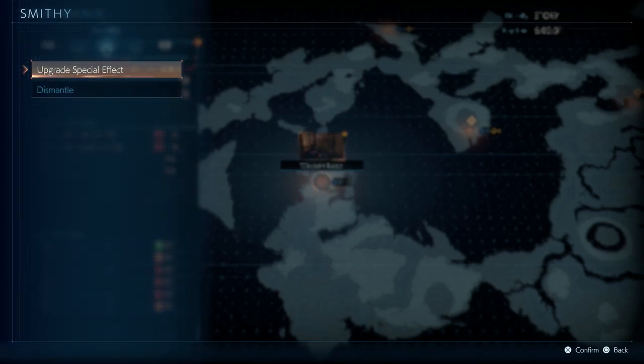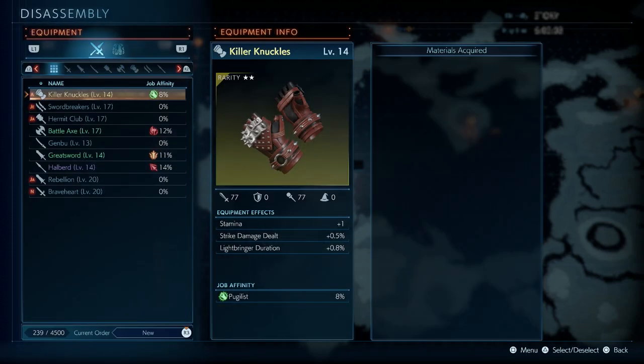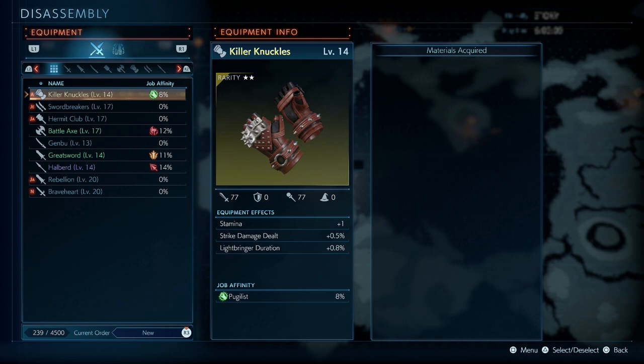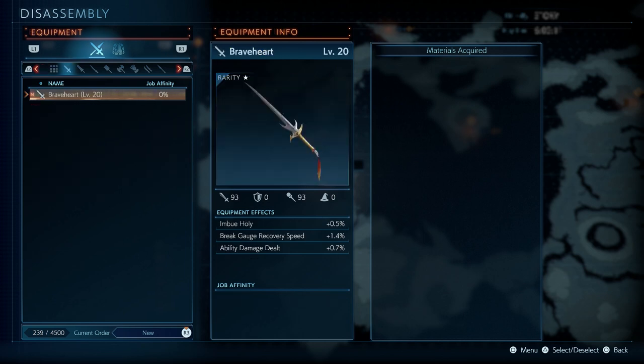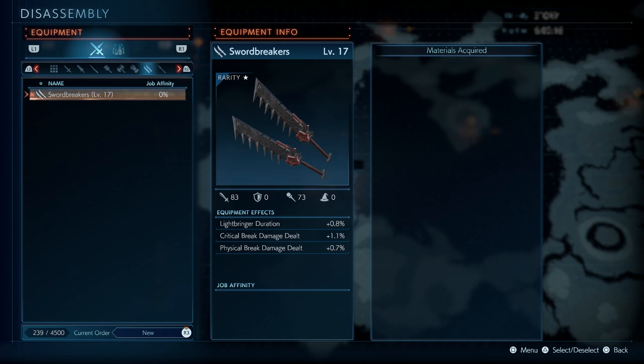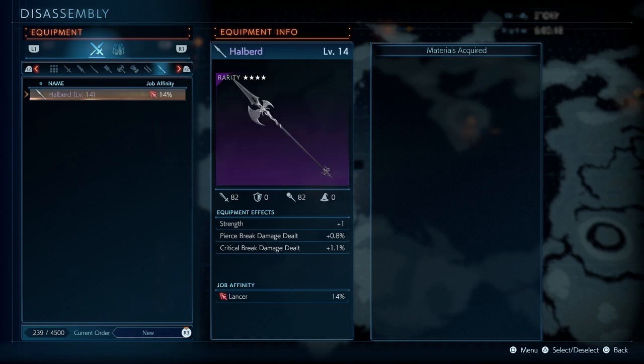I do recommend, at least while you're starting out, to go through and do it individually. Instead of just doing it on the all-weapons tree, do it per category — that way you've always got one of each weapon type. So any class you've unlocked, you can always switch to it in case you want to unlock a more advanced class or just switch it up and play a different class.